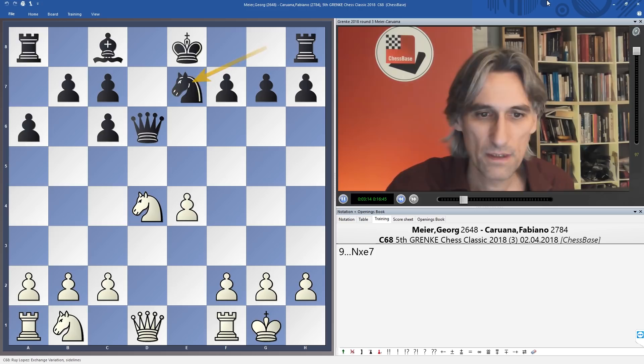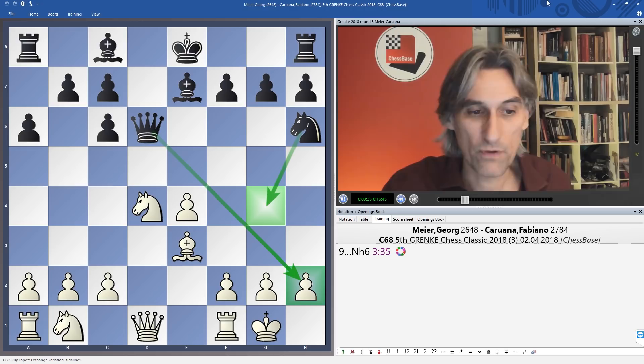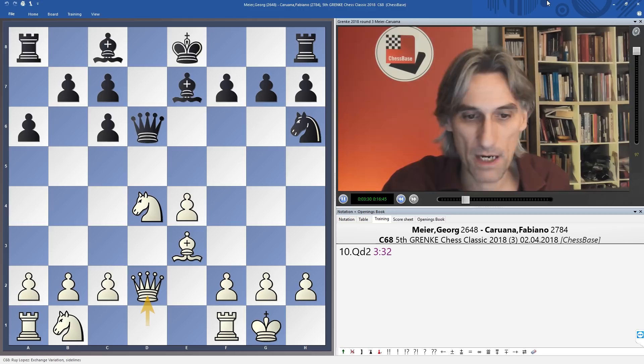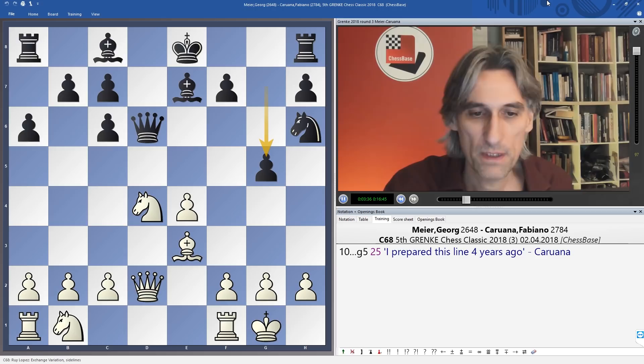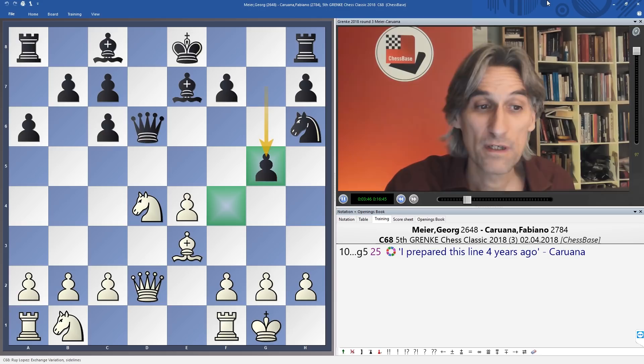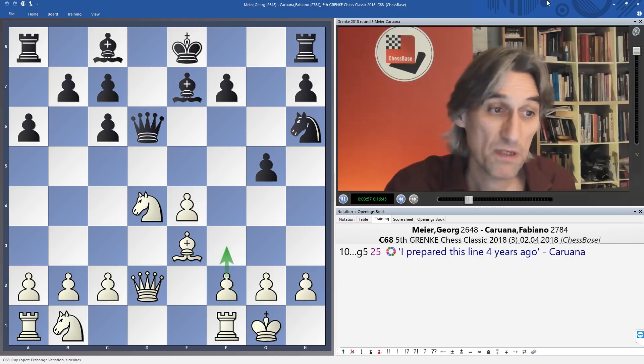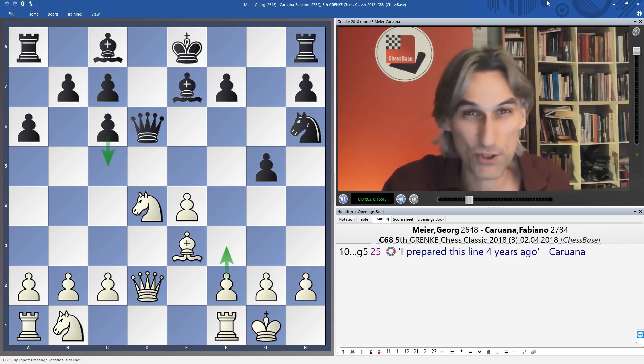Meyer played bishop b3. Now knight h6, and things start to get interesting because black is looking to play knight g4 with an obvious threat on h2. Queen d2 played by Meyer — if knight g4 then bishop f4 prevents that. Caruana played g5, a line he said he prepared four years ago but never had the chance to play. The pawn controls f4, reinstating the knight g4 threat. F3 is probably prudent here to cover g4, and black can go for an ending with c5 — with the two bishops, black must be fine.